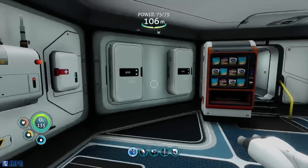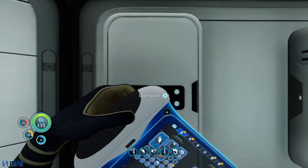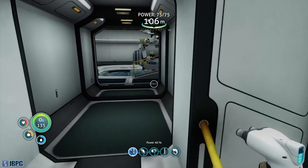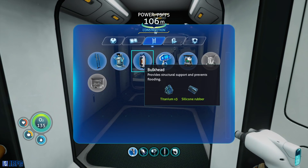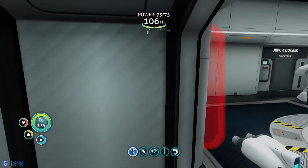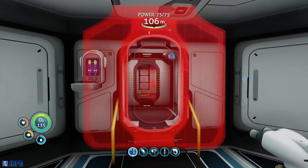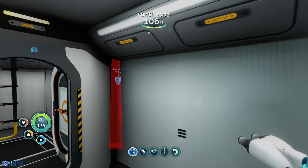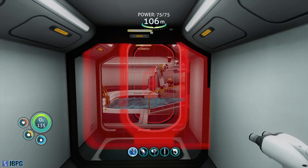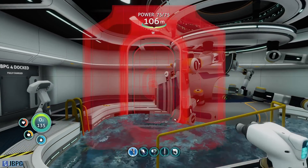And we've got some silicon rubber. I want to put another bulkhead in. So that actually needs to be in a corridor by the look of it, rather than just an adjoining connection like that. It doesn't seem to want to let us put a bulkhead in just here. I'm a little surprised by that.